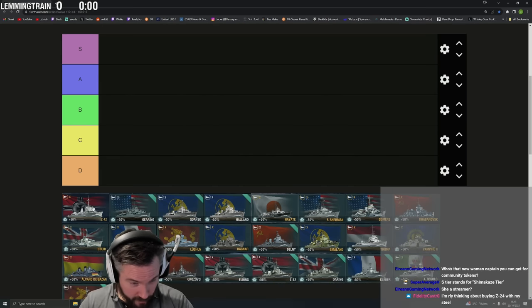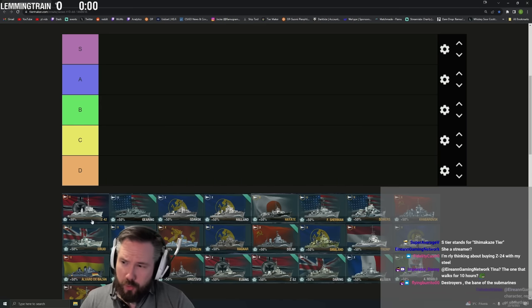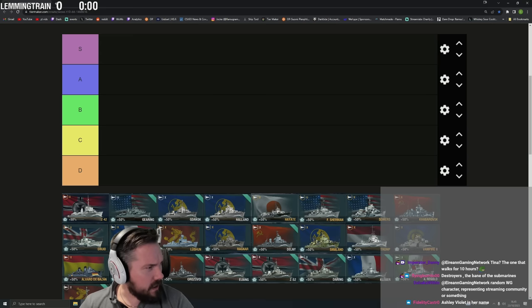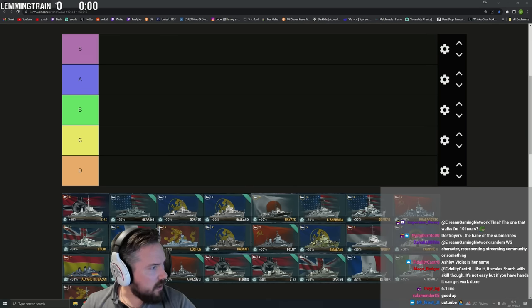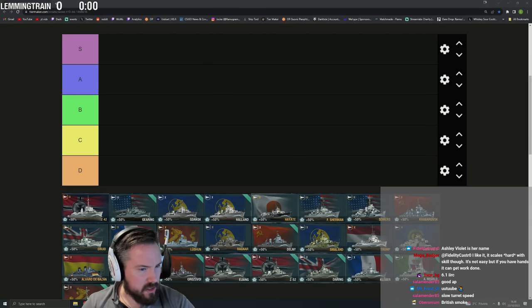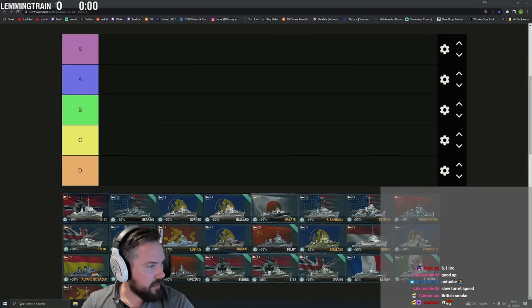Z42 comes first — it's a German gunboat, roughly Harugumo-type. It has 6km hydro which is pretty strong, short-burst smoke unlike Z52, and pretty good DPM. The HE DPM is pretty garbage though. As for fires — it's a surprisingly terrible fire starter, barely better than Z52 with just five percent fire chance on the guns. It does have 26mm base pen as an advantage, but the shells are extremely light — 105mm guns — and that's really the issue.